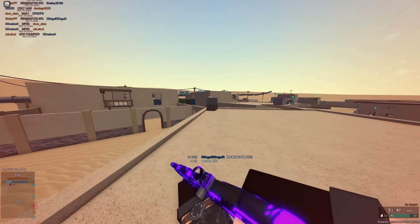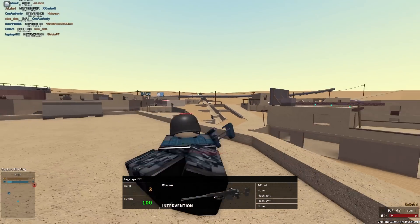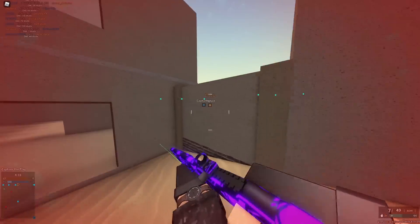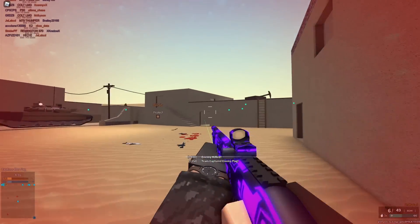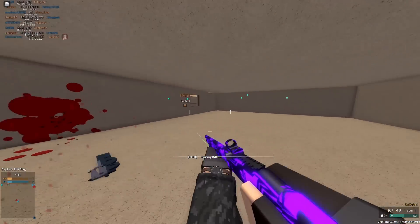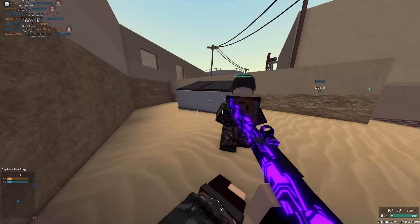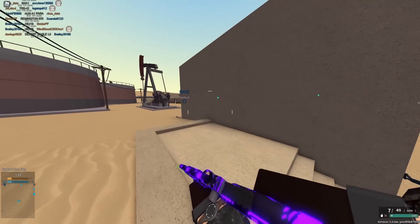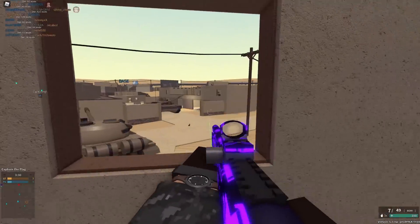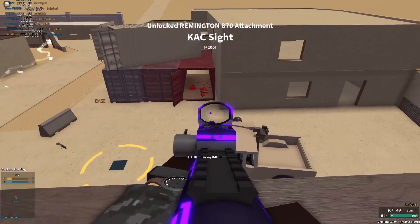The Remington 870 doesn't have the RPM of the Saiga or the one-hit kill range of the KS-23M, but it just does everything well with no noticeable downside. The three-pellet kill makes it extremely easy to one-tap, which makes it extremely powerful. It's also around rank 11 which means you can immediately pull it out and pop off. The KSG has slightly more rounds but the Remington's six or seven round tube is totally fine.